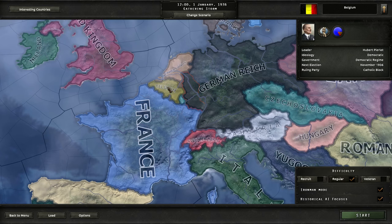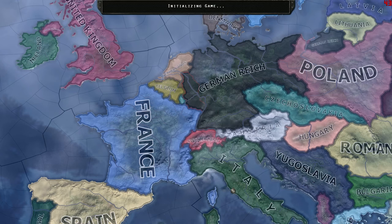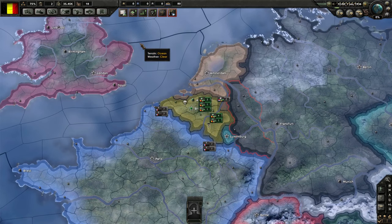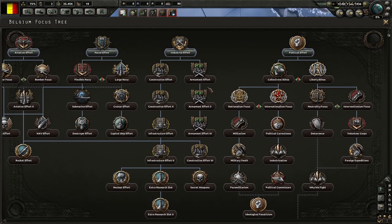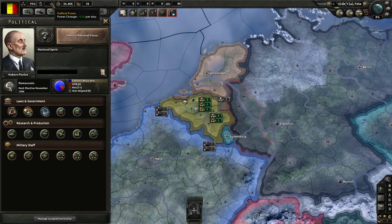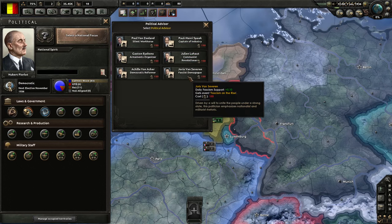I don't want the Germans to attack us to get around the Maginot Line into France. Ironman mode is on. We'll start this, save and play. Now we are a minor, so I assume we have just the regular old nonsense. We are not going to do that because we need to save up our political power for Joris van Severen, the fascist demagogue.